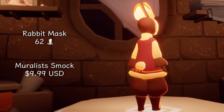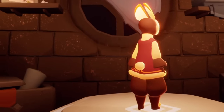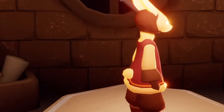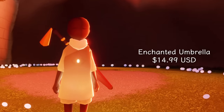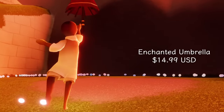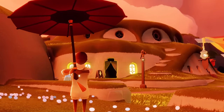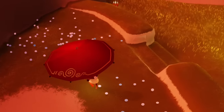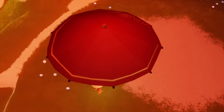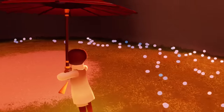Now for last year's items — Year of the Rabbit. We had a bit of an enchantment theme. The rabbit mask is 62 regular candles. The muralist smock is $9.99 USD, based on the muralist from the Season of Enchantment — it also has some pom-poms on the feet and a bunny tail on the back. We then have the enchanted umbrella for $14.99 USD — absolutely gorgeous color with a hanging tassel on the bottom. Open it up and it's umbrella time, protecting you from rain. The top is etched similarly to the muralist smock. If you're looking to get an umbrella, I do recommend checking out some of the beta spoilers because there is a new umbrella coming and it is pretty cool. I'll link it below.